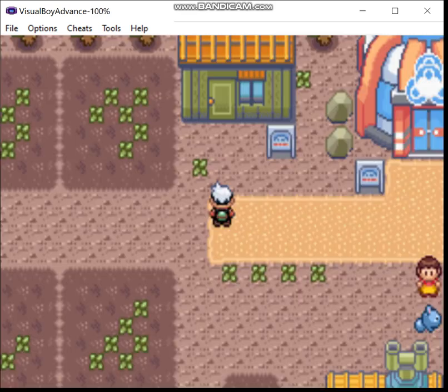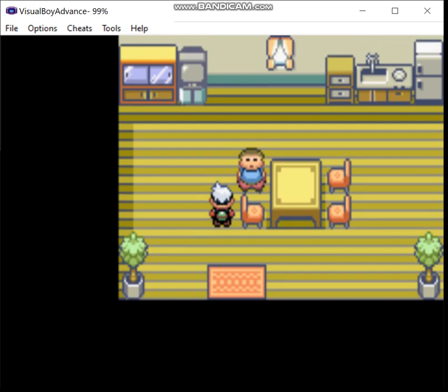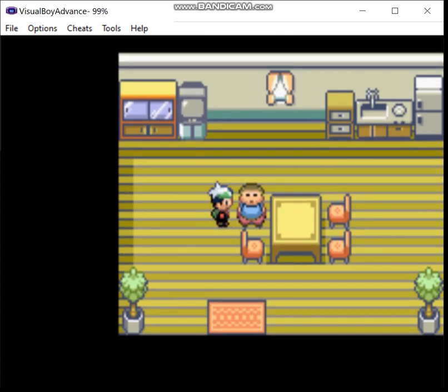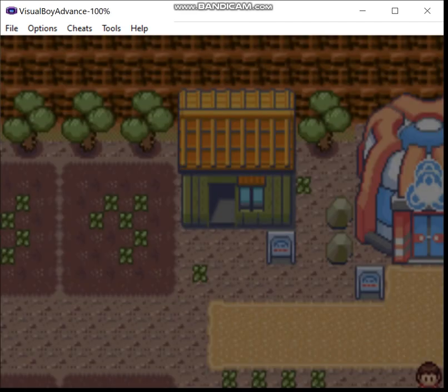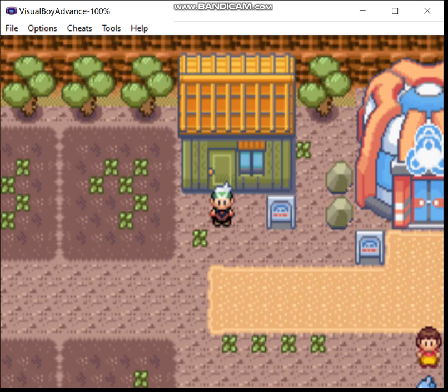We're almost done — there's just one more thing I want to show you guys. This house right here: you go inside and talk to this guy. If you have a Heart Scale, he can teach your Pokemon any moves they may have forgotten. There are no moves I really want to teach right now, so we're not gonna do that. I think we're gonna wrap this up here. If you like what you see, be sure to comment and subscribe, and maybe check out my Rumble page.